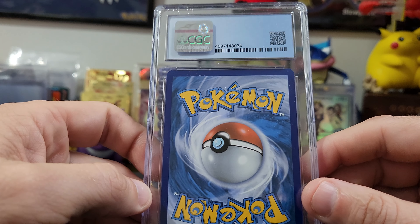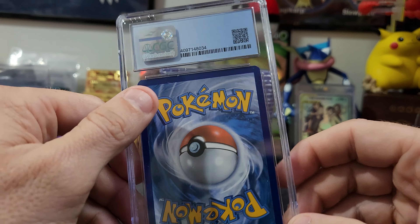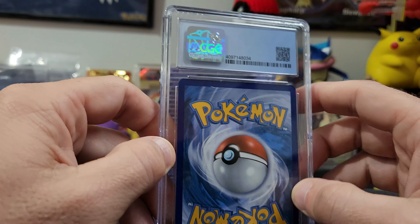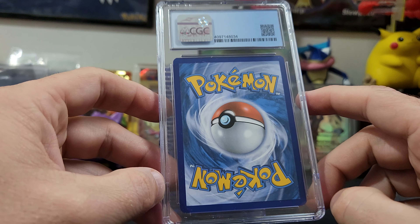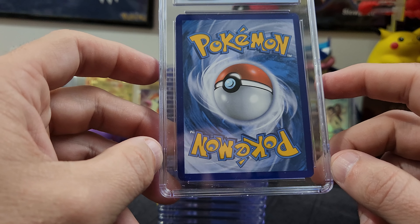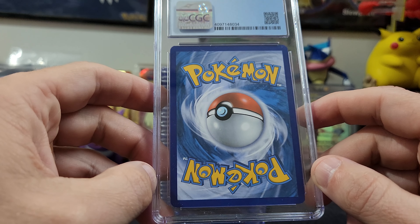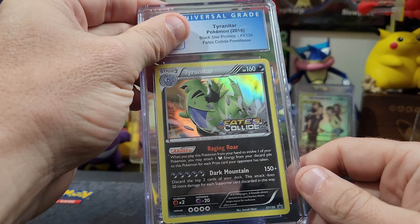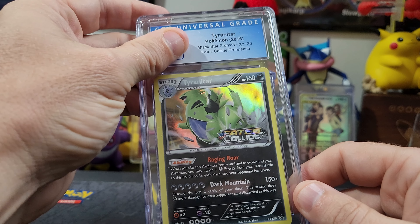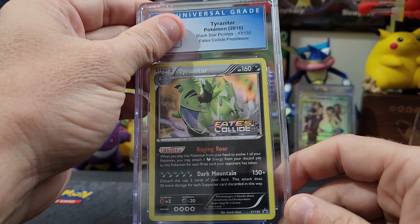The vintages on the back are looking pretty clean, so it's making it hard for me to tell if it's a modern or vintage card just from the back. The back looks pretty good, centering looks decent. Oh — the Tyranitar Fates Collide pre-release Black Star promo! I don't think this is such a rare card in itself, but definitely cool overall.